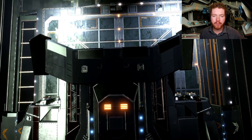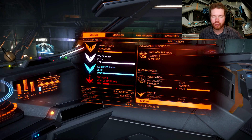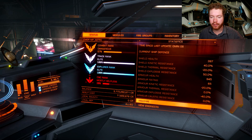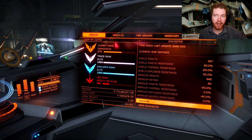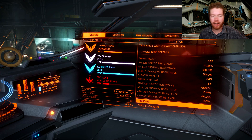Every ship in the game has a fixed armor hardness, or armor rating, and you can see that if you go to your status panel and find your statistics. This is my Anaconda, so you can see the armor rating just below the shield health, which is at 65. These stats are static for each ship, so for the Anaconda it's 65, and for the Corvette, the Cutter, and the Federal ships it's 70, which was previously the highest you could get. But with the recent addition of the Type-10, we have a new king of armor rating at 75.